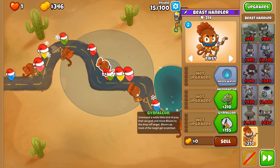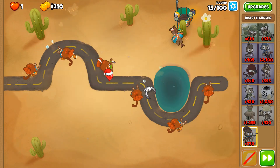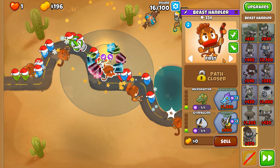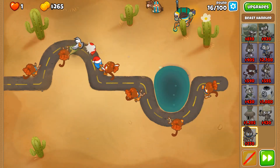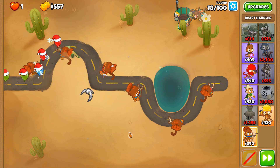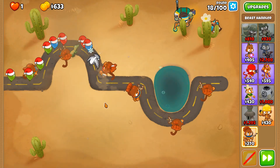We're going to be going for the Gyro Falcon and Microraptor when we can afford it. I can put the Microraptor up here so that any time a balloon is sent back to this point where the bird marker is, we will be able to utilise that and the Microraptor can give it more damage.